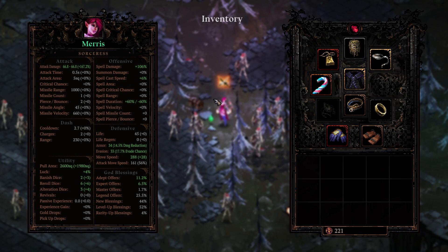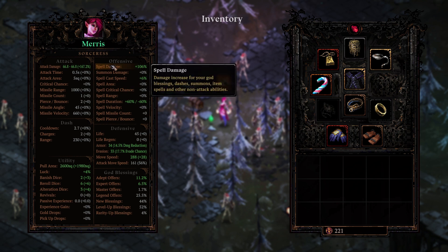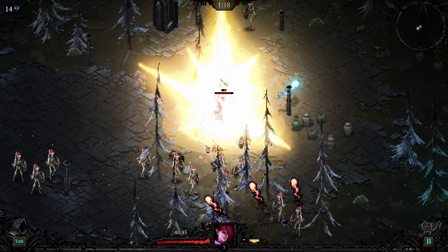Let's press B here. So my main attack — I click the leftmost button. For this character it's a fireball. For other characters it's your sword. That's your main attack stuff. So if you get increased attack speed or attack damage, that's going to affect your main attack. The increased spell damage that comes from the god blessings affects your dashes, summons, item spells, and non-attack abilities. That's what your spell damage influences — it's pretty straightforward.